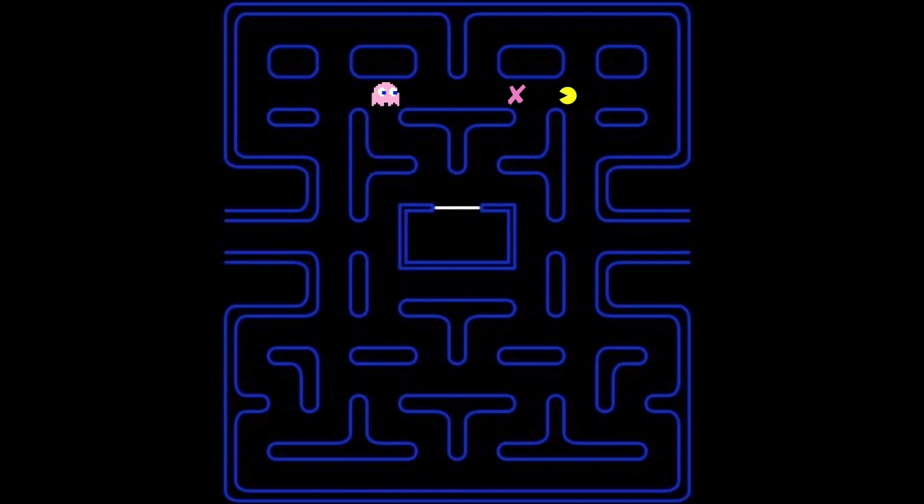Pinky is the next hardest. Pinky has a target four tiles in front of Pac-Man. But if Pac-Man is facing up, Pinky's target will be four tiles up and four tiles to the left — for some strange reason. This means that if Pac-Man hides in certain places, Pinky will just cycle around in a loop.